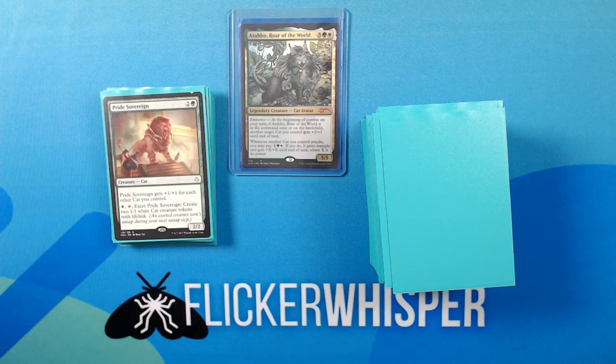And our last cat is Pride Sovereign — 2 Green for a 2/2 Creature Cat. Pride Sovereign gets +1/+1 for each other cat you control. White, Tap, Exert Pride Sovereign: create two 1/1 White Cat Creature Tokens with Lifelink. I'm a little on the fence about this card — I wanted it in here to continually generate cat tokens, but he can get pretty big if you have a lot of cats around, though having to tap him down for two turns is a little tough. He may get replaced at some point.